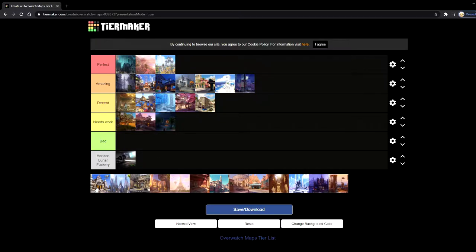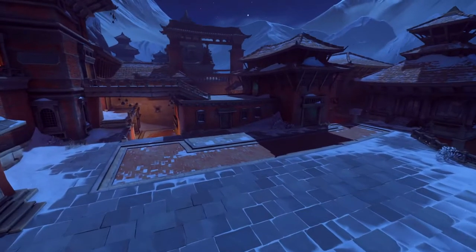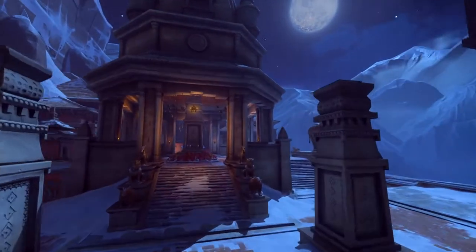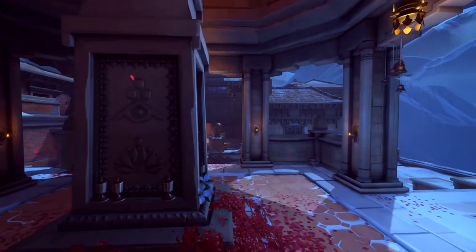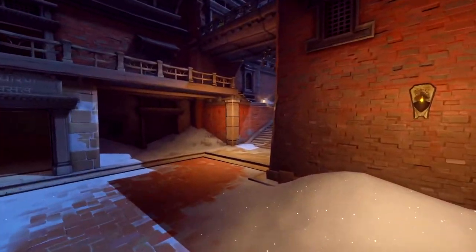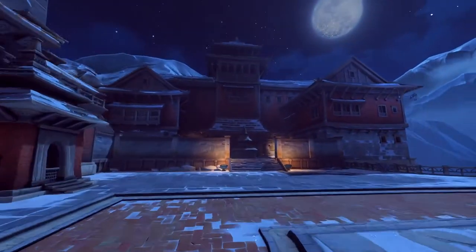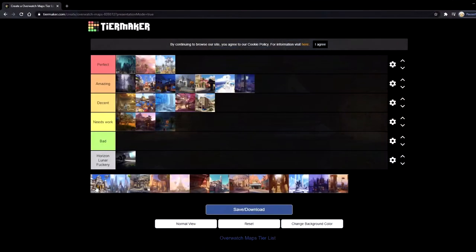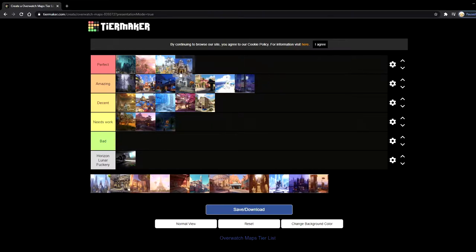Next up is Nepal, another control map and actually my favorite control map so far in the game. Every time I get Nepal I never complain because it's just so fun to play on. Nepal Shrine in particular — the boops you can get on that map are just hilarious. I've seen Orisas get quad kills with their right clicks. Nepal Village is also amazing to play on — I feel like it's super balanced. I like playing McCree and CC is really strong on that map. I definitely like Nepal; I think it's a great map and I'm going to put it in perfect.